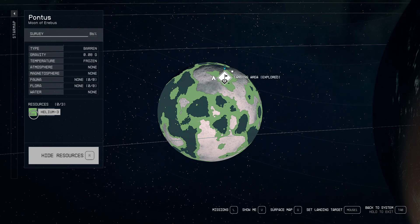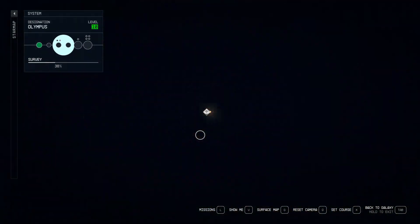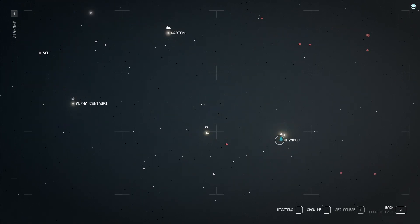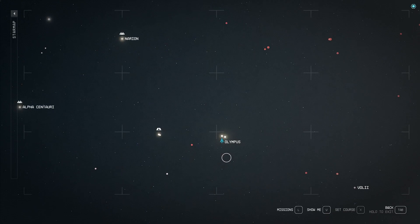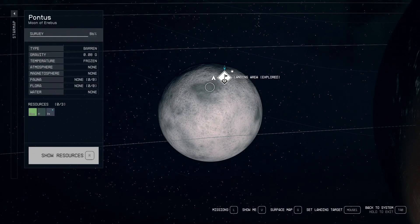I'm on Pontus — it's a moon of Ares — and it's situated in the Olympus system. Olympus is here on the map, and it's not that far from the start. It's a very good moon where you can find Helium-3.